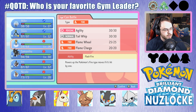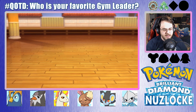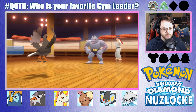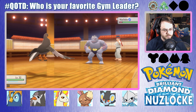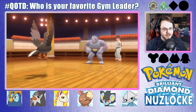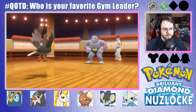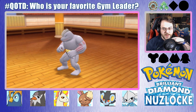Another Machoke — here to Iris. I do not like Meditite being at minus two defense against physical attackers — it's just too scary. At least all they did was go for Leers. Still not knocking these things out. Okay, no — we're fine. That's all the trainers in the gym.